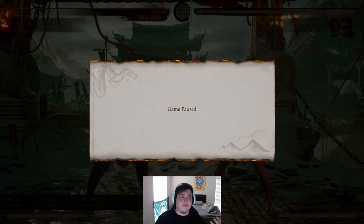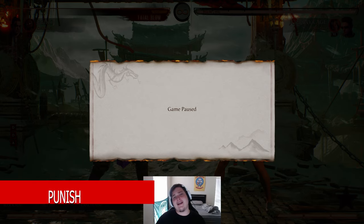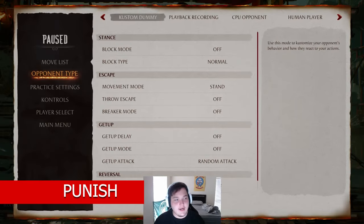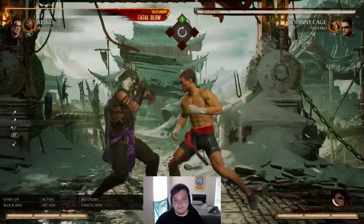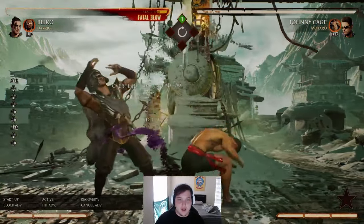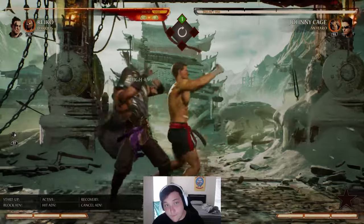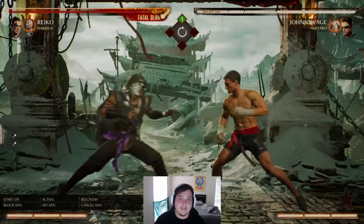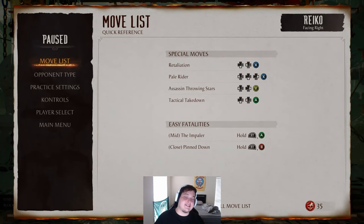You've blocked your opponent — how do I punish them? It feels like a lot of these attacks are unpunishable. That's because you're using the wrong strings. Most characters can punish mix-ups with the right strings. For example, if Johnny Cage does his overhead mix-up on me, Reiko's forward 1-2 cannot connect because it is not fast enough. You can tell if something can punish something because the game will tell you — it'll say 'Punish.' You want to look for that every single time.